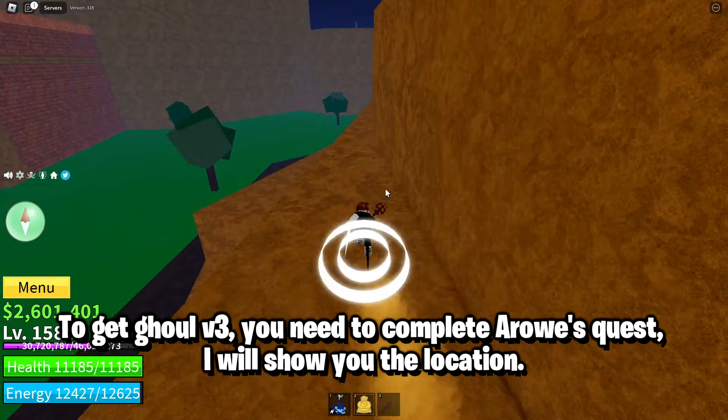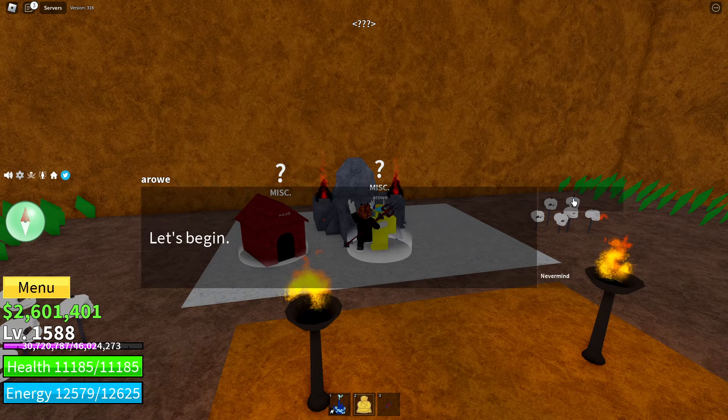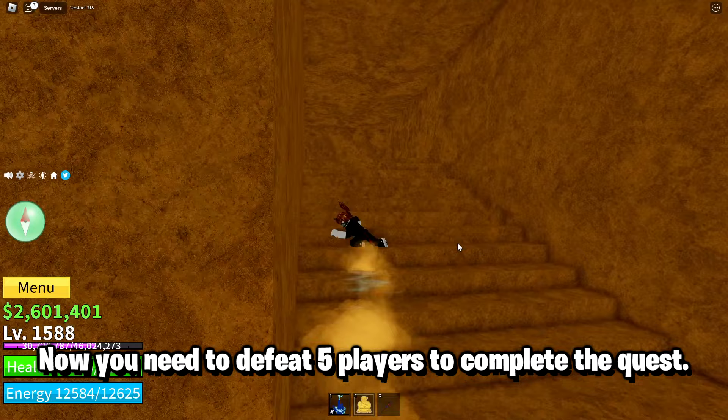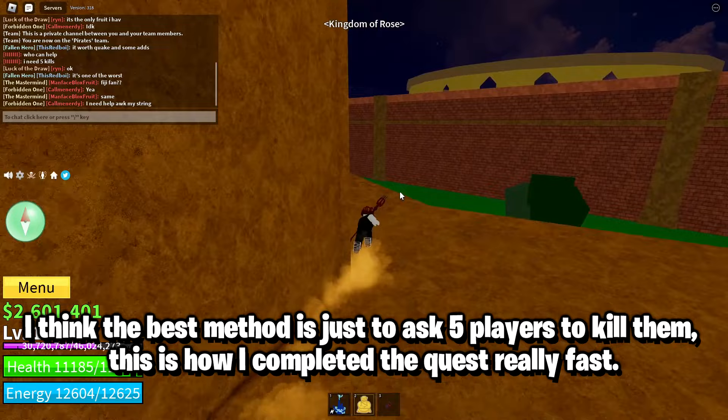To get Ghoul V3, you need to complete a rose quest — I will show you the location. To complete this quest you need 2 million Peli. You also need to defeat 5 players to complete the quest. Note: you can't kill the same player 5 times. I think the best method is just to ask 5 players to let you kill them — this is how I completed the quest really fast.